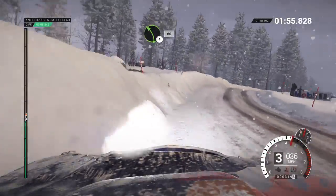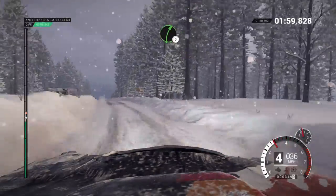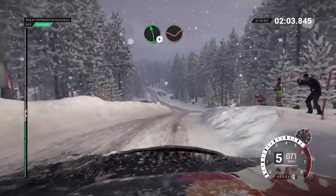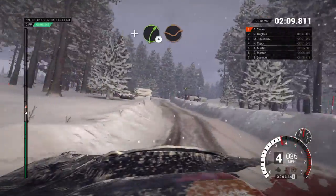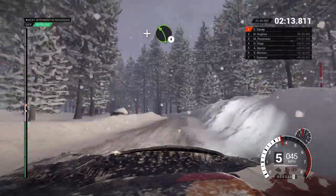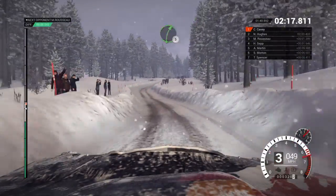Crest, left, 4, 60. Left, 5. Right, 5, keep left, over crest. Left, 6, through dip. And crest, jump maybe, 60. Left, 3, through dip. Keep left, over crest, jump. And right, 4, through dip. And left, 4. Left, 6, over bumps. Right, 5, long, 80, over bumps.